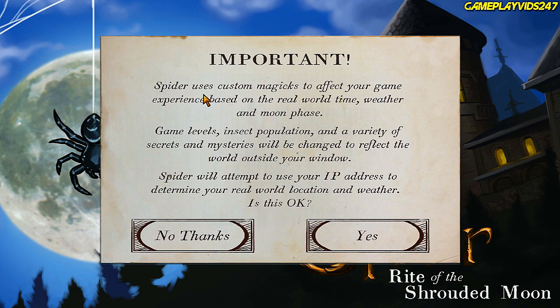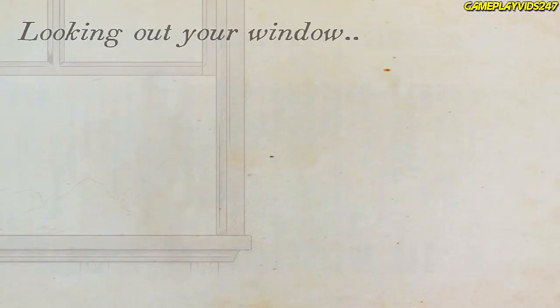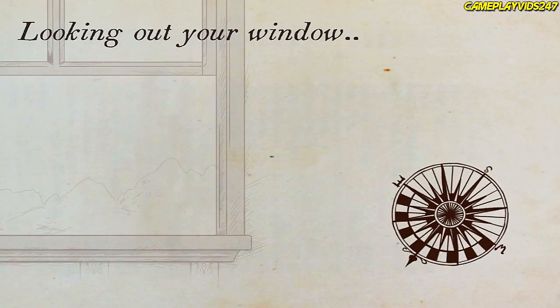Let's read this quickly. Spider uses custom magics to affect your game experience based on the real world time, weather and moon phase. Game levels, insect population and a variety of secrets and mysteries will be changed to reflect the world outside your window. Spider will attempt to use your IP address to determine your real world location and weather. Yes, this is okay. This should be a really fun game, I am looking forward to this.